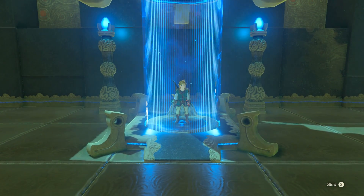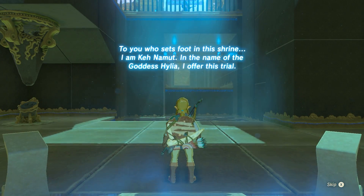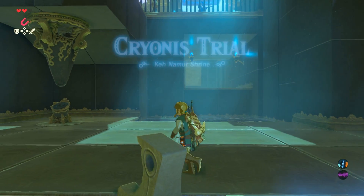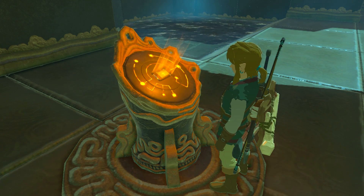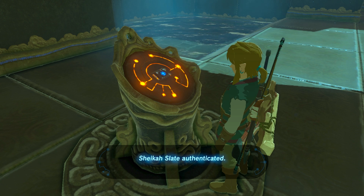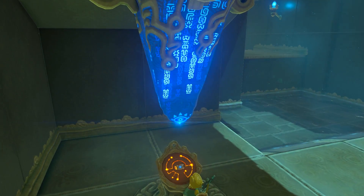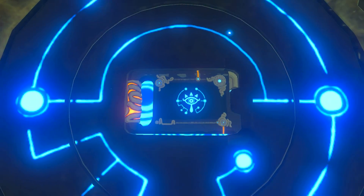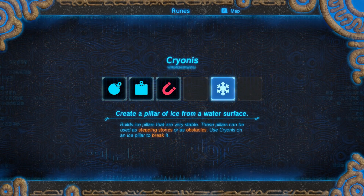This one I think is really clever and definitely is going to save Link's butt a bunch of times throughout the adventure. This is the Kryonis trial, and we're going to be doing some cool stuff with water. The runes are one of the only things you really need in the game to get around and do a lot of the puzzles, but they're used throughout the entire game. That's been a pet peeve of mine with earlier Zeldas — some items like the spinner in Twilight Princess get used a little bit and they're fun, but they don't get used often enough. I really like how the runes are very useful the entire adventure.